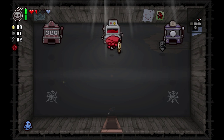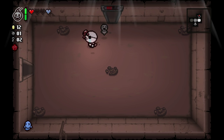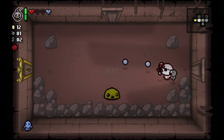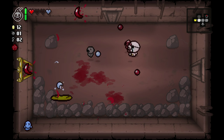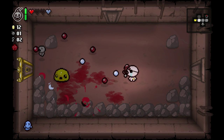So we're going to play this guy a little bit longer. I would like to get to 15 cents. We're at 12, and a really good opportunity at 12 to hit 15 on a donation machine, considering we have bombs and Mr. Boom. Should be using Mr. Boom every other room, but there's no real reason to use it here. The odds of us finding a crawl space is very low.